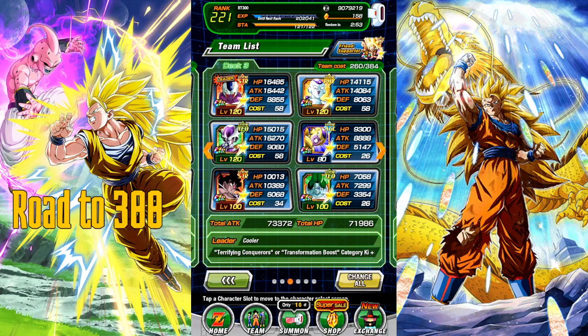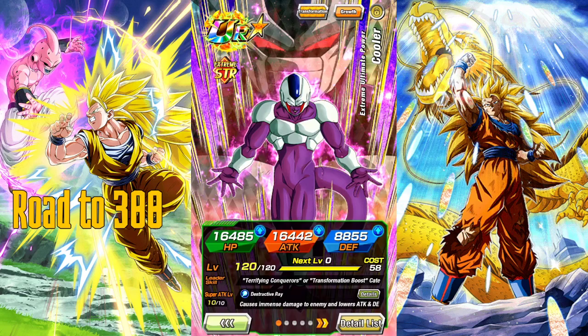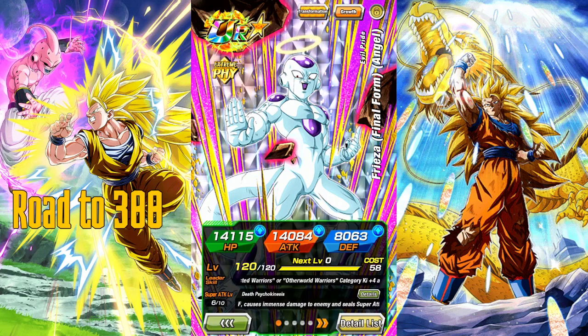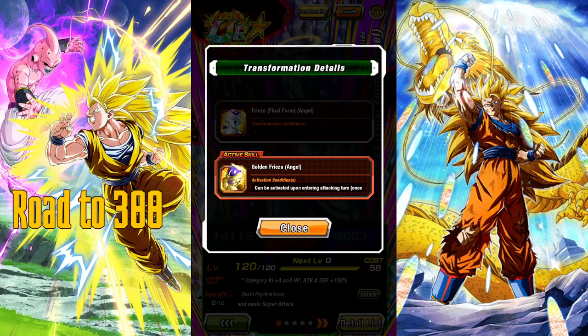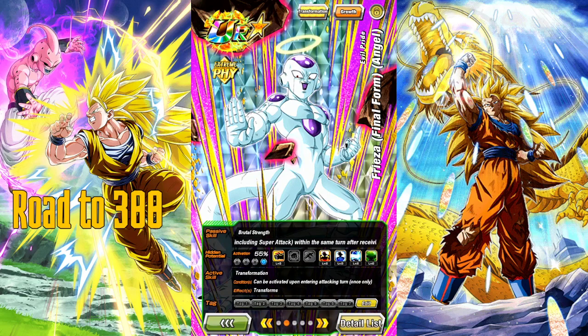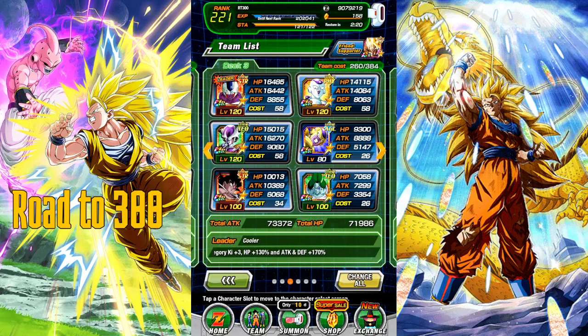I awakened STR Cooler — we got him and managed to get a dupe, so he's done. I'm also working on Angel Final Form Frieza who transforms into Angel Golden Frieza. I just need to SA-10 him and fill out his additional and crit stats — building him with a mix of both additionals and crit for a balanced character. A lot of characters actually benefit more from additionals over crit, depending on their passive and super attack abilities.